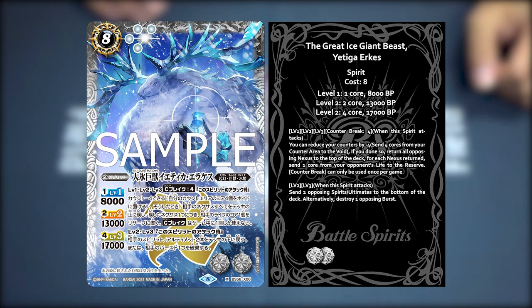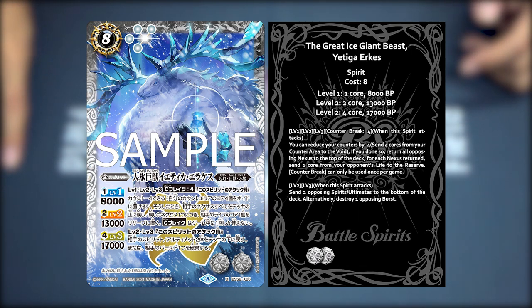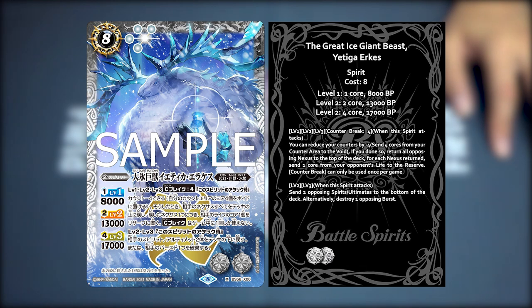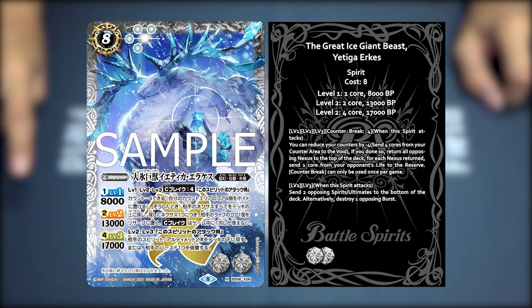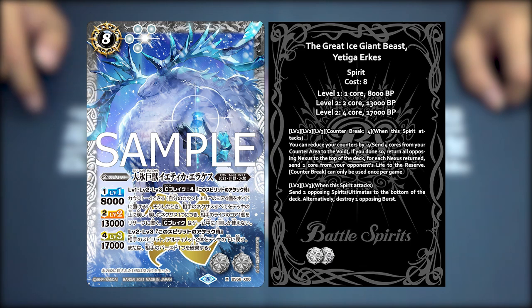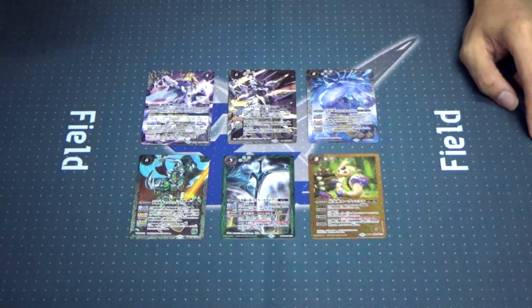The first effect is Count Break 4: when this spirit attacks, you can send 4 calls from your count area to the void. If you've done so, return all nexuses to the top of your deck, and for each nexus returned, send 1 call from your bonus life to the reserve. Count Break can only be used once per game. Level 2 and 3: when this spirit attacks, send 2 opposing spirits and ultimates to the bottom of the deck. Alternatively, destroy 1 opposing burst.